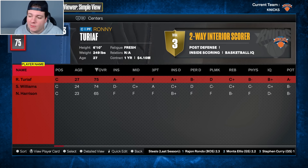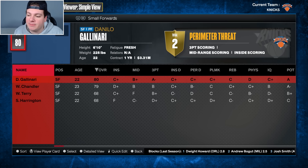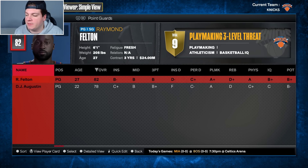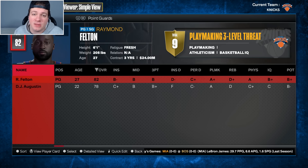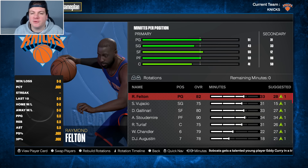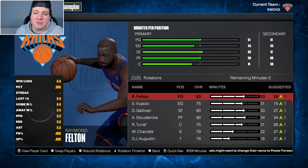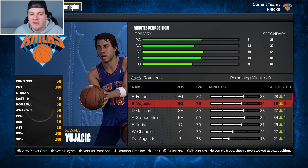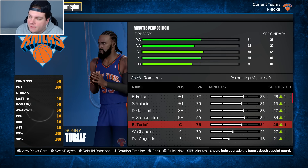For the backup center spot, I just moved Sean Williams from the backup four to the backup five - his overall only went down one and the man is six-foot-ten. So now we have a 10-man rotation I'm relatively comfortable with. The shooting guard spot is still a little weak, but they're stopgaps for year one. I think this roster went from a seven-to-ten seed to a playoff contender. The backcourt is Raymond Felton and Sasha Vujicic, with Gallinari at the three, Stoudemire at the four, and Ronnie Turiaf as starting center.